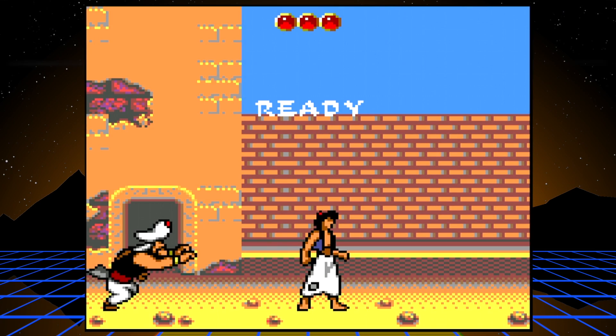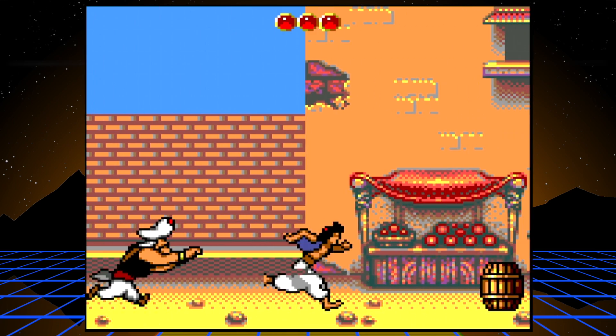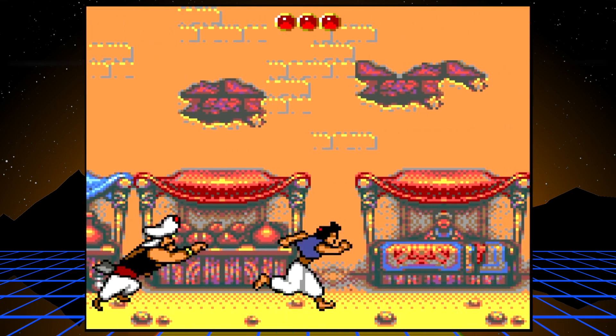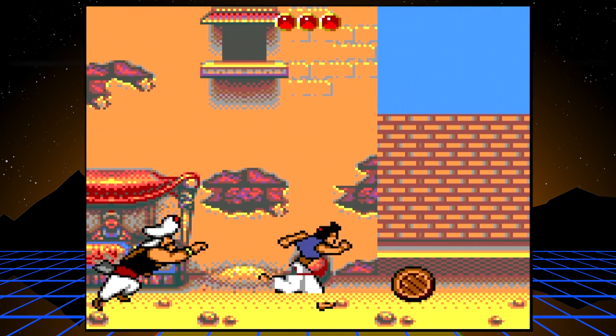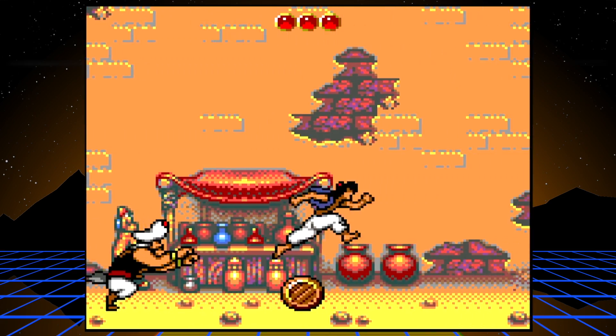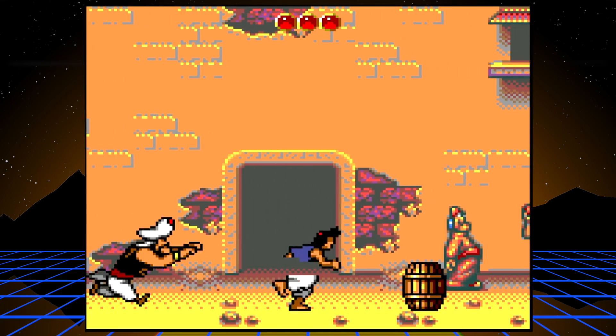You start it up, and if you're new to speed running you want to skip cut scenes to make your time a little bit better — shave off those frames. This first level is an auto runner. Basically you're running from a palace guard and avoiding barrels, bottomless pits, and various obstacles, just trying to make it to the end.